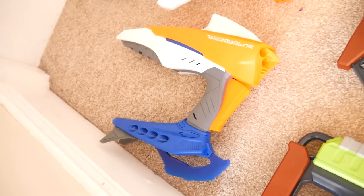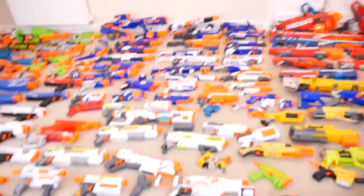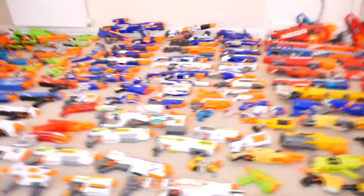Last up, sitting in the corner, are the Alien Menace blasters — the Incisor, the Ravager, and the Void Caster. So that's it for the Nerf blasters. I'll move on to the rest of the arsenal, which includes off-brand blasters, super soakers, attachments, and various magazines.